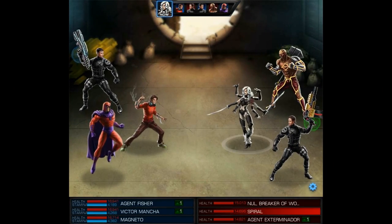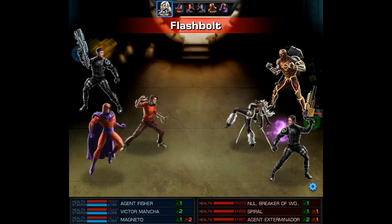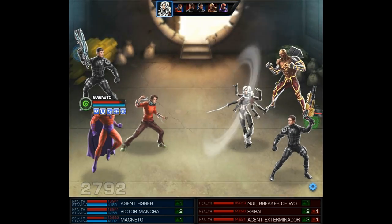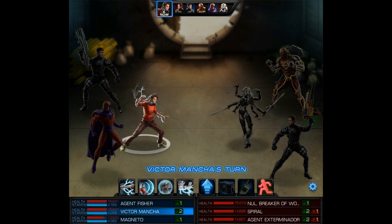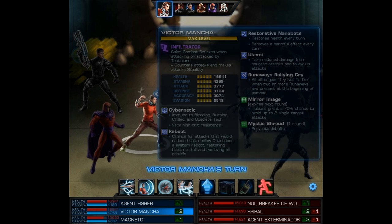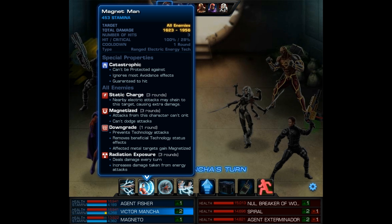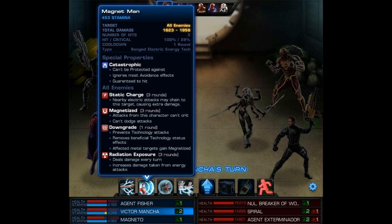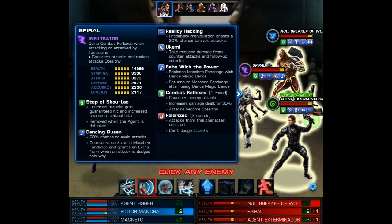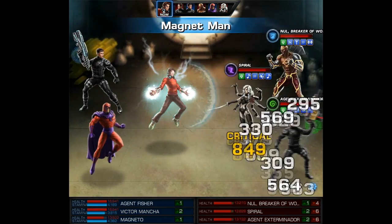Here we are with our first team up, and all I can say is it's really vicious. I decided to use Victor, Magneto, and the quick and powered ISO-8, then also the Thunderstrike and Magnetic Pulse Cannon. What we're going to do on our very first turn with Victor is use his level 2 AoE attack. We have the Ionizing A-ISO on it, so it causes Static Charge, Magnetized, Downgrade, and Radiation Exposure. Those debuffs will really get the ball rolling.